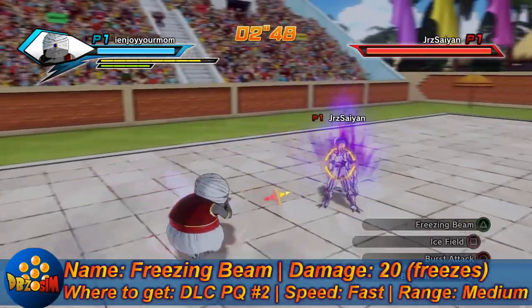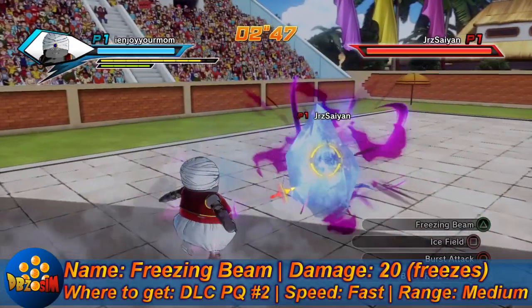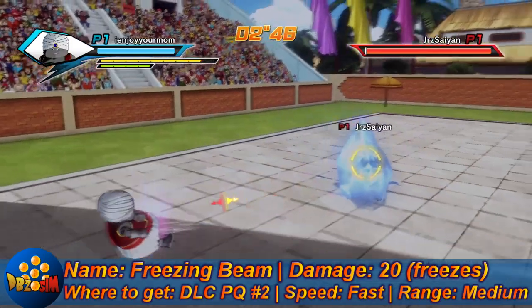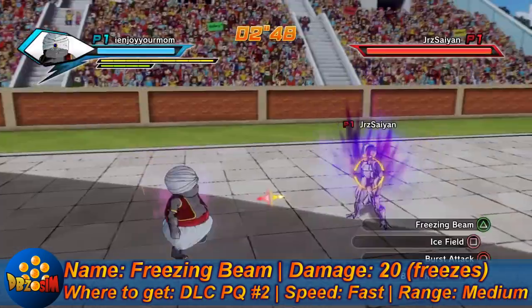Next we got Freezing Beam. Does 20 damage, but it freezes your opponent for 4-5 seconds. You can get it from DLC Pack 2, in the second parallel quest in the DLC Pack. It's a fast attack and it has medium range.